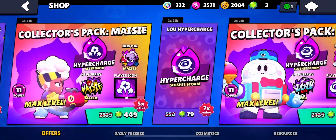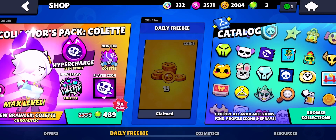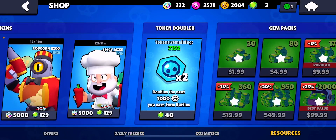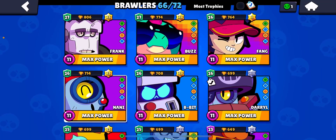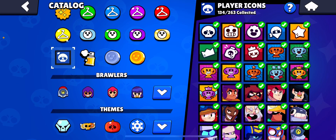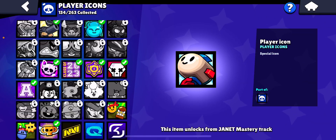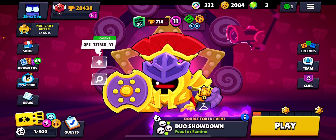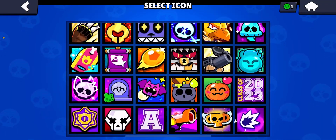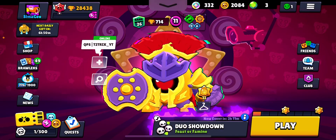I already collected it — it should be right here in between the collector's pack and the daily freebie. It's supposed to be this icon. It's one of the newest ones — certified life center — that one right there. Do not collect it at all.